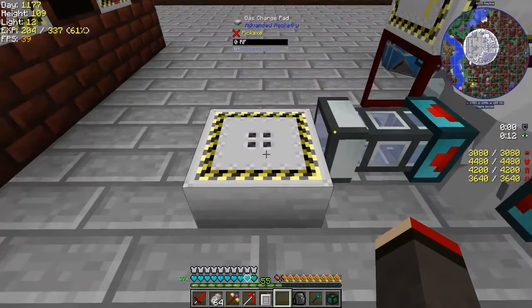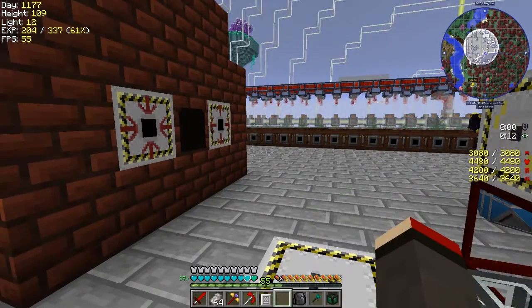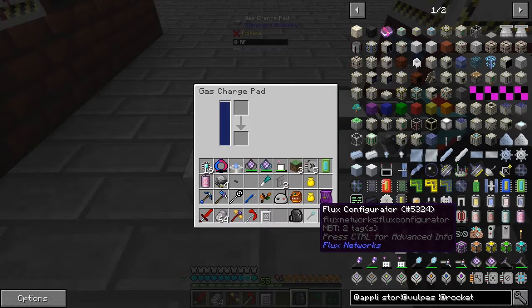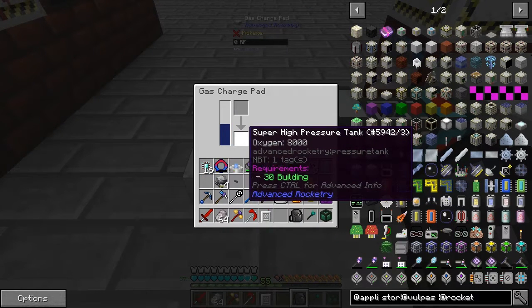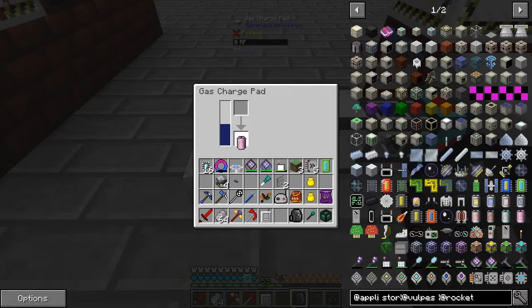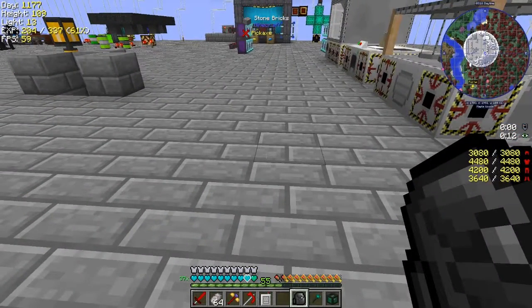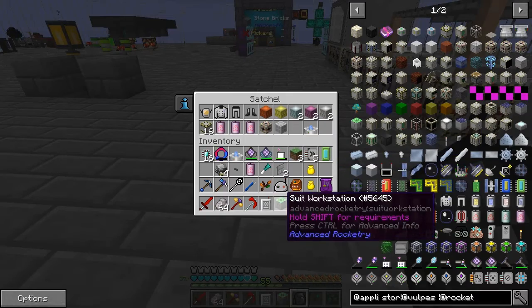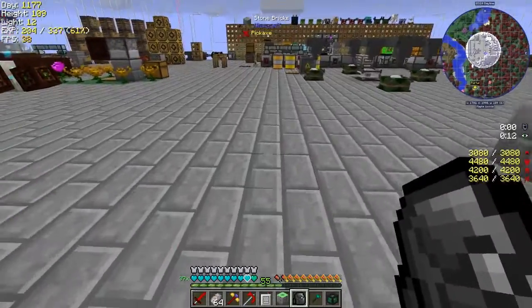Turn that on so this will start to get oxygen in it. You then have to get something to put in it. We put in a tank like this and it starts to fill up - in fact it's already filled up. It's got eight buckets of oxygen in it. Then we can go back to our suit workbench.